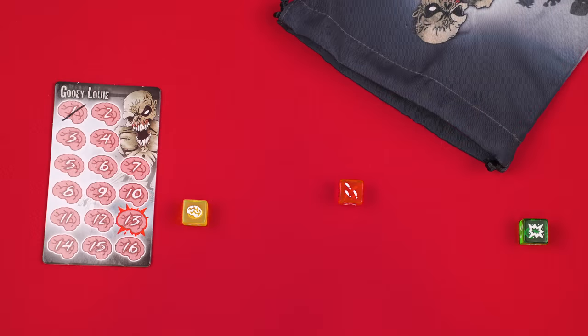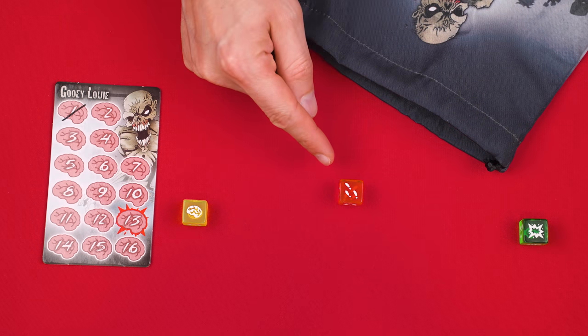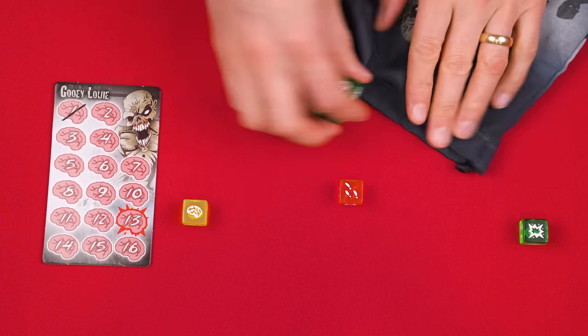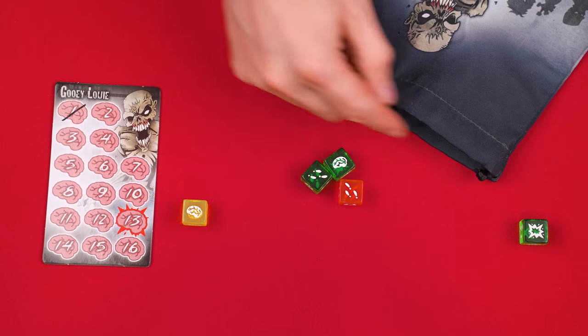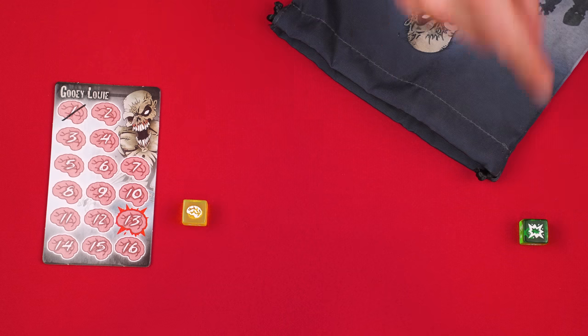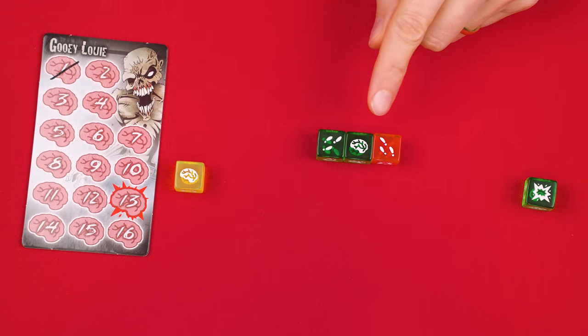If you didn't have three shotguns and didn't decide to stop and score, you draw new random dice from the bag so that the number of dice drawn plus the number of footprints you already have equals three. For example, if you have one footprint you need to draw two more dice. You then gather those dice together and roll them, but never pick up the brains or shotguns from previous rolls — those stay where they are. Anytime you roll, you always roll three dice and they must include any footprints you had previously rolled.